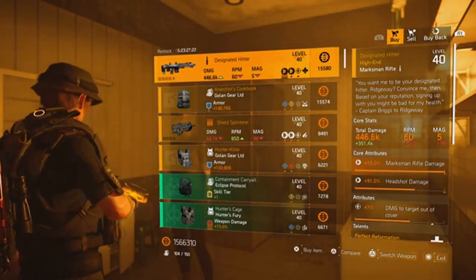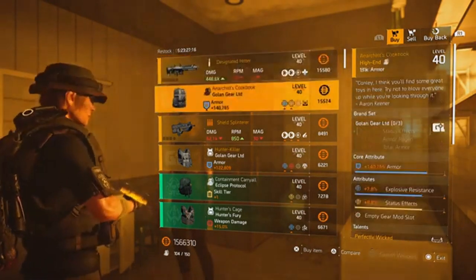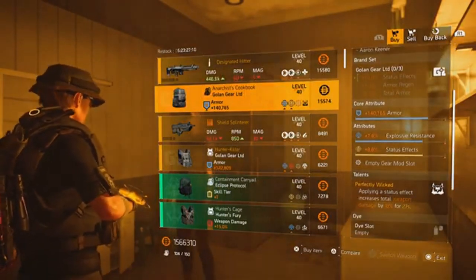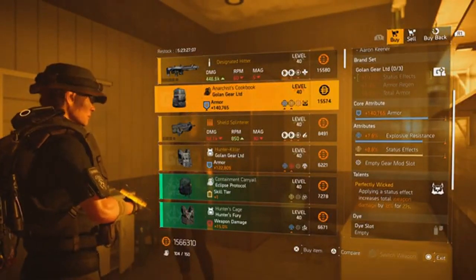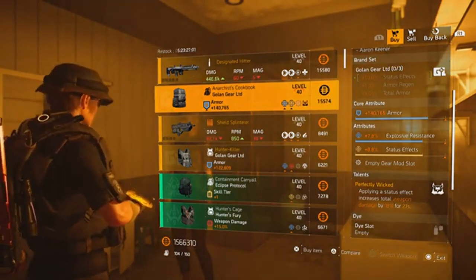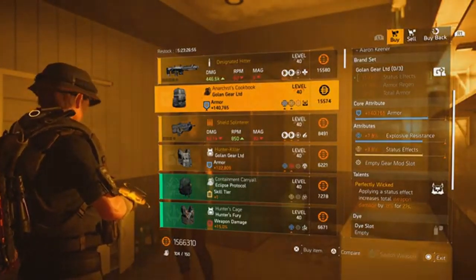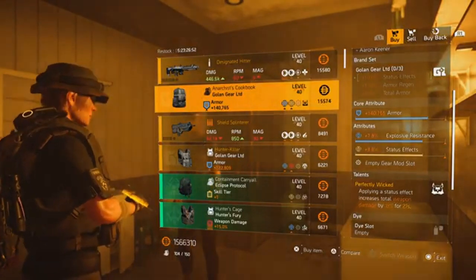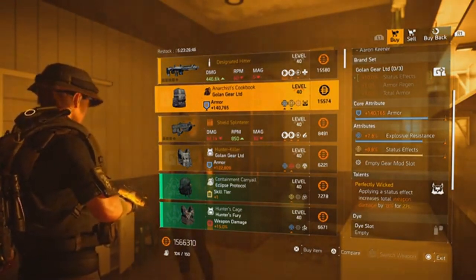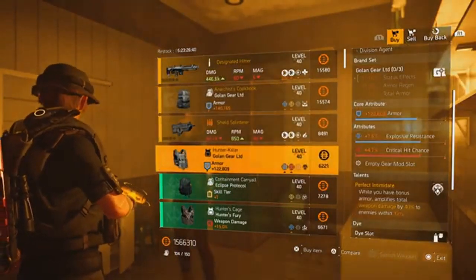Cassie this week has a couple of items I'd recommend. The first is the Anarchist's Cookbook — it has armor, explosive resistance, and status effects, and comes with Perfectly Wicked: apply a status effect to increase total weapon damage by 18 for 27 seconds. You can swap the explosive resistance out for another attribute, but the armor and status effects aren't too bad — a little bit of optimization needed, but overall not a bad piece.